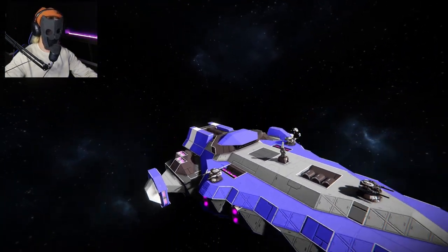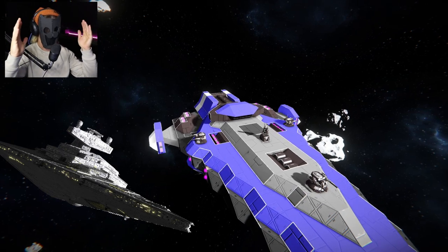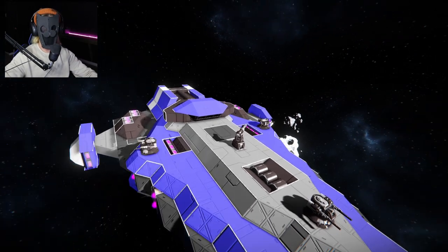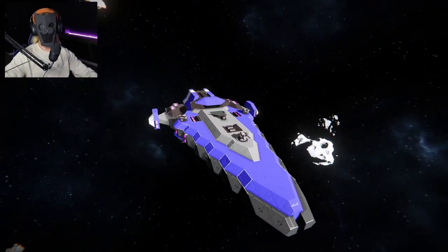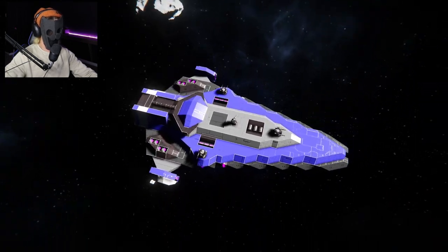I really do like that Star Destroyer aesthetic of having the bridge right there — it's a very battleship-esque kind of look. I like that look, so I wanted to keep it with this Chonk frigate. But let's focus more on the exterior, because honestly the exterior of the ship is what I was really focusing on.